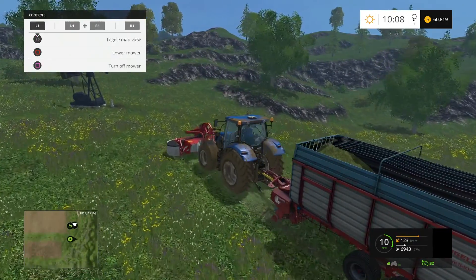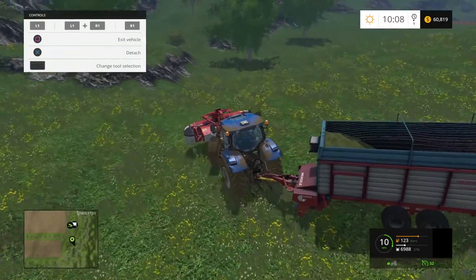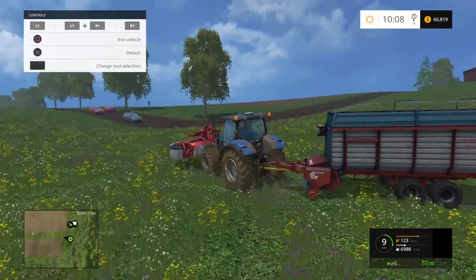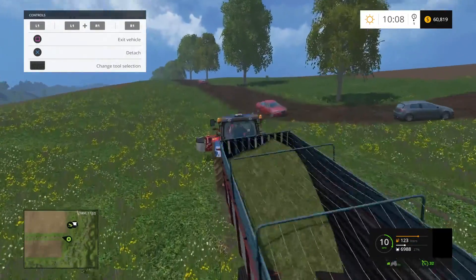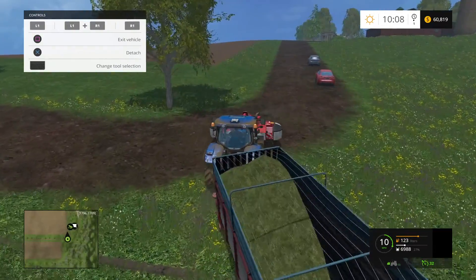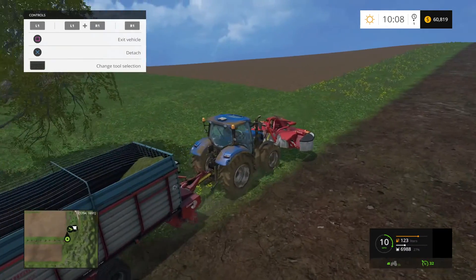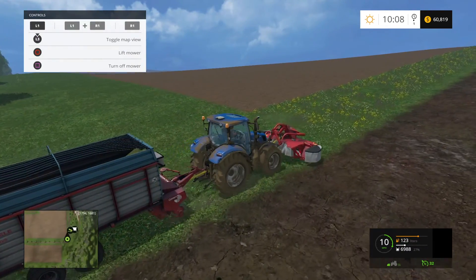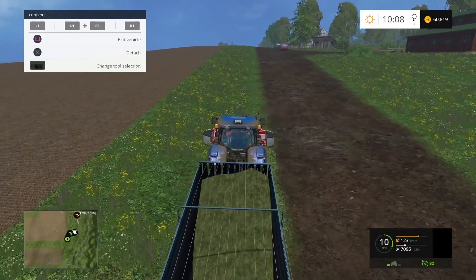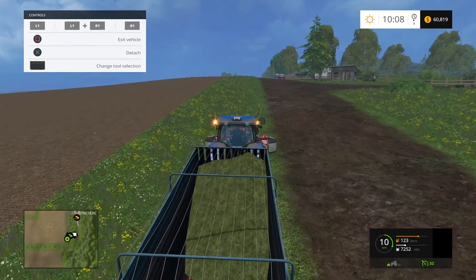I actually need to lift the mower and turn. We're going to go that way, mow this on the side here, lower the mower, and here we go again. Not hazards — beacons on. Because we need those little signs that you put out on the sides of the roads that say 'mowers working ahead.'